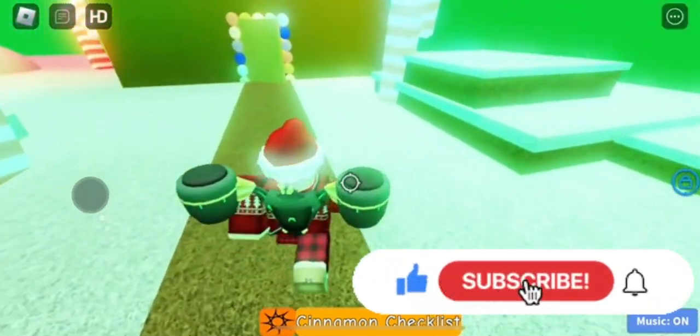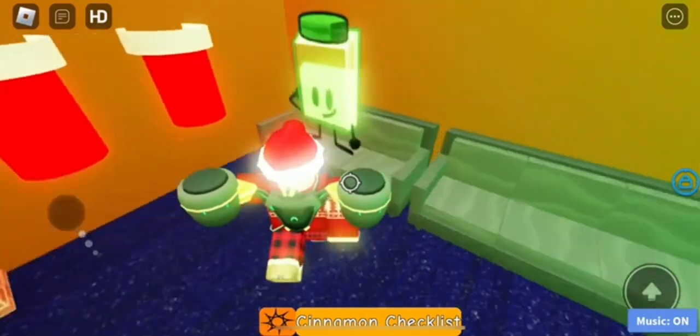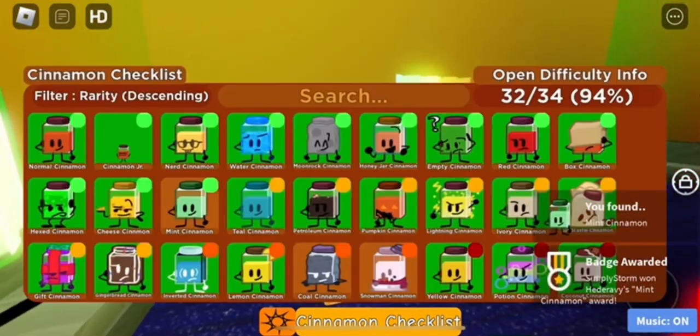The first one is mint cinnamon. This one will be inside the gingerbread house, right on the chair over here. You just want to touch it, and yeah, that's basically all you do to get the first one. It's easy because, well, it's easy. That's your first one on the list: mint cinnamon.